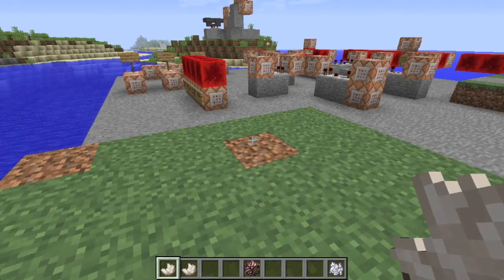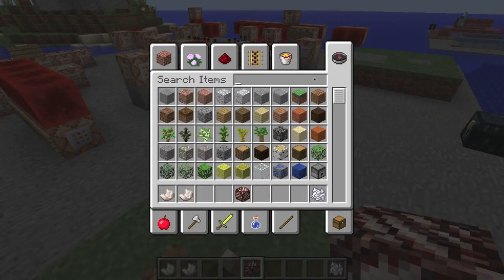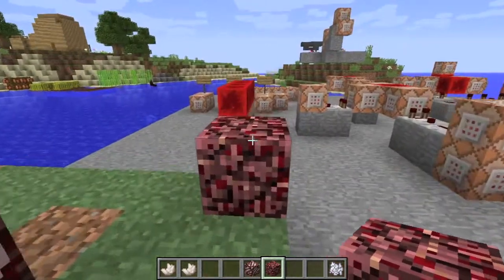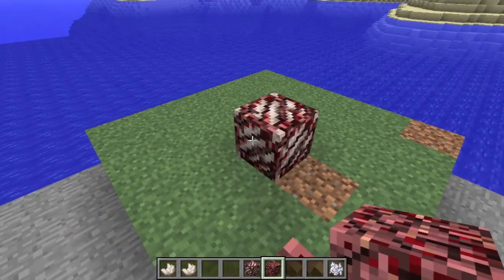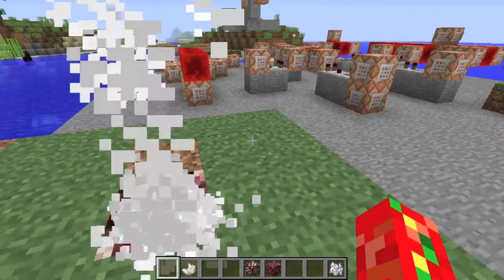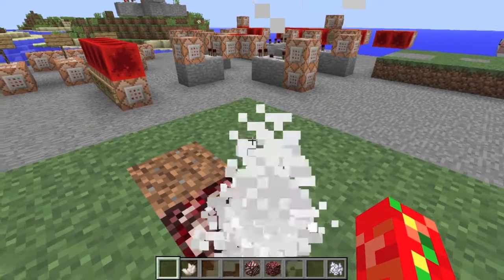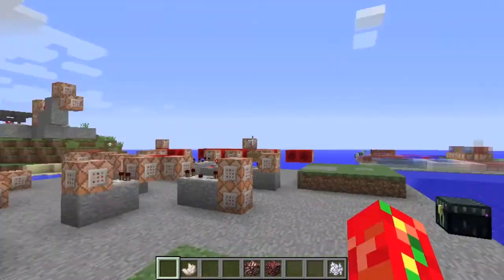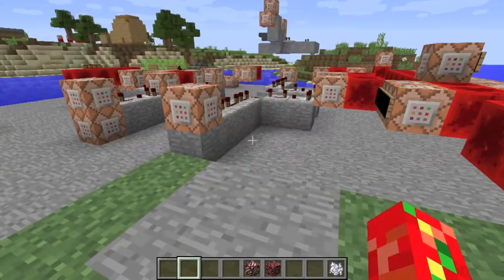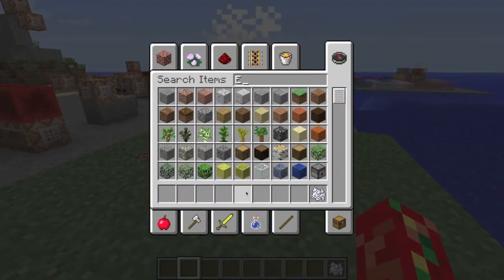Another thing to note: if I step on the portal when only one is placed, the repeaters turn on but nothing happens — and this is true even if there is other netherrack elsewhere in the world. When I'm close to an armor stand I get a score — I think it's called 'close to portal' or something similar — and only when I'm standing on it and that score is active, and there is another portal placed, will it teleport me. Let's place another portal and there we go — it works.